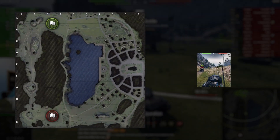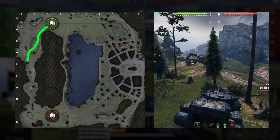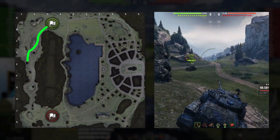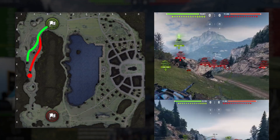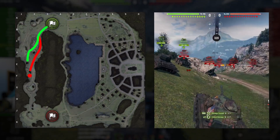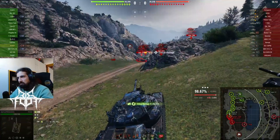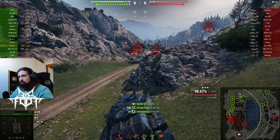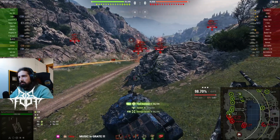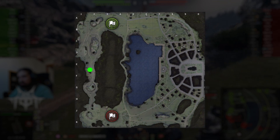From north spawn, to access the valley safely you have to cross over the mound from C2 to E1. The red-marked route is dangerous because you have a chance of being shot by a hull-down tank while crossing, as shown in the replay. Once you get into the E1 position, I would suggest peeking the lower side of the rock first to catch people who are still crossing from the base or made the wrong crossing from south spawn.